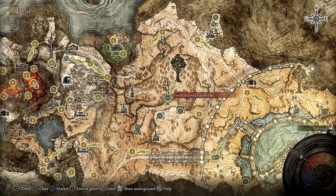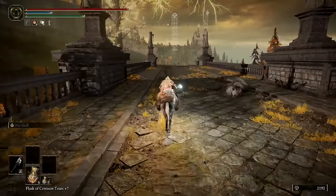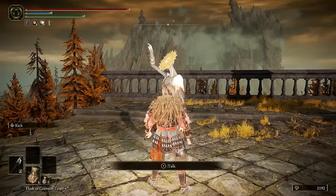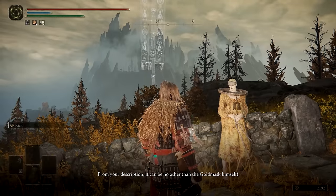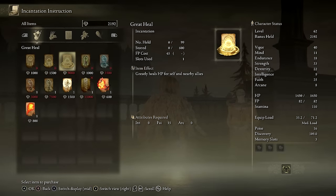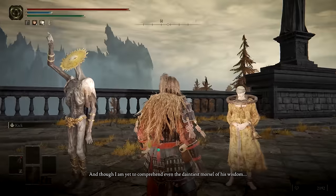Back near the Great Bridge site of Grace, there is a transporter that will take you to the other side of the forest. Turn to the south to find the Gold Mask a short distance away. You'll need to interact with Gold Mask, then return to Corrin and inform him of Gold Mask's whereabouts. Corrin will next be found alongside Gold Mask by the Broken Bridge, where he will sell new stronger incantations including Great Heal. You'll want to speak with both Corrin and Gold Mask at this location. We'll continue that questline later on once we get to Leyndell.